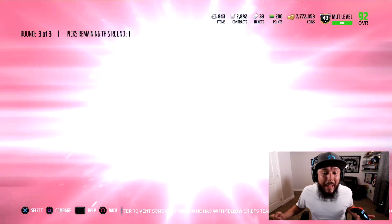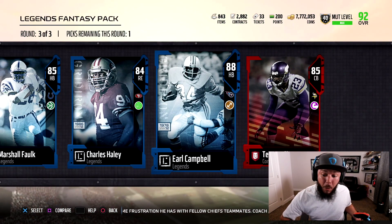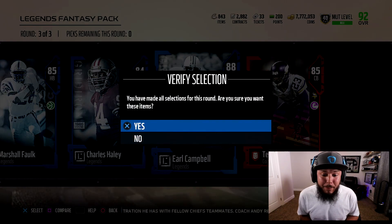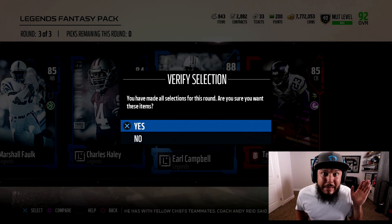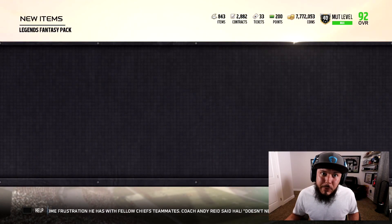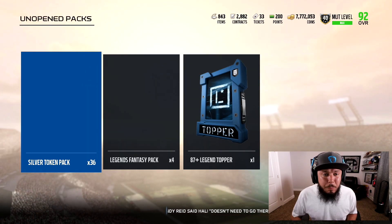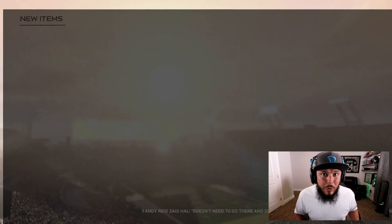85 overall — Triple Legend round again. I love it. 85 Terrence Williams right there. 88 isn't bad. I think the most expensive card is now a 92. When the Legends first came out, those were 92. So I'm assuming the 92 overall Ronnie Lott is probably really, really good.